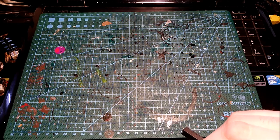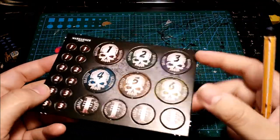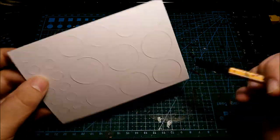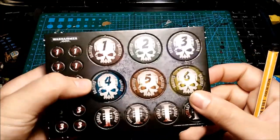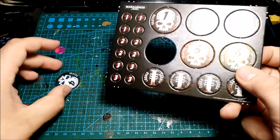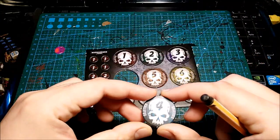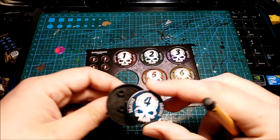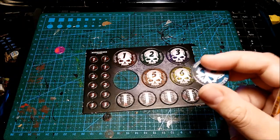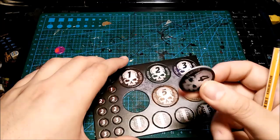I have many things in work in progress. I got these objective markers from the Games Workshop store. I'm thinking about gluing them on a plastic base — maybe 32 millimeters — or maybe some plasticard, just to give them more durability.